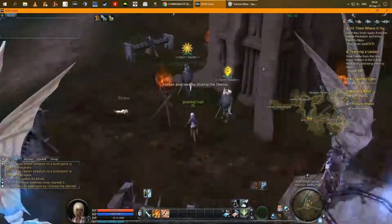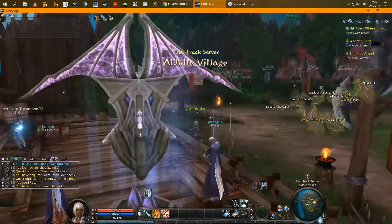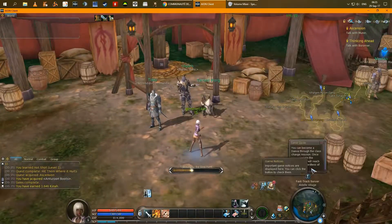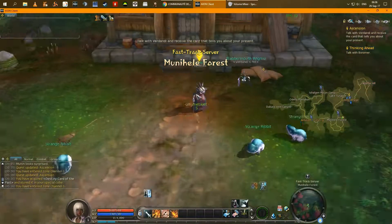Once it's done, teleport back to Sentry Post to get level 8, and as your teleport is still on cooldown, use the return skill to go back to the village. You will get level 9 and now you can teleport back to Munin and get the ascension quest, which is the final step to get access to the main city.